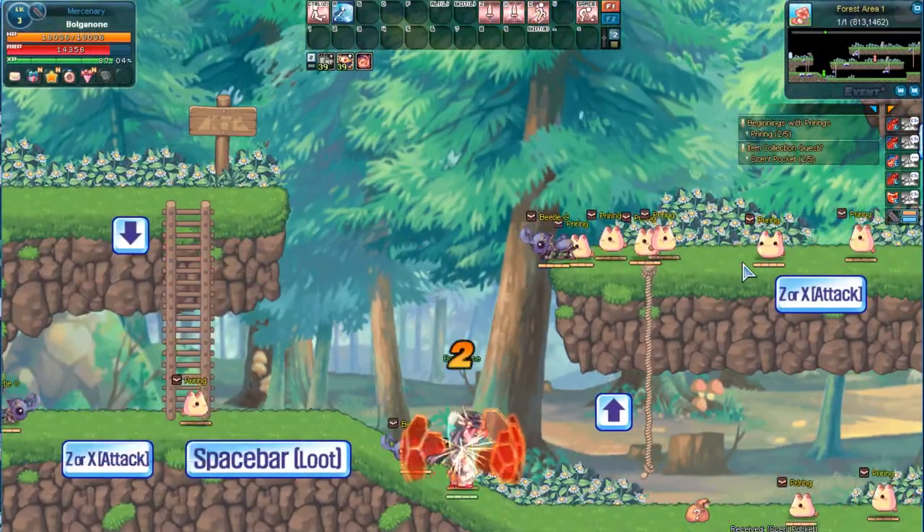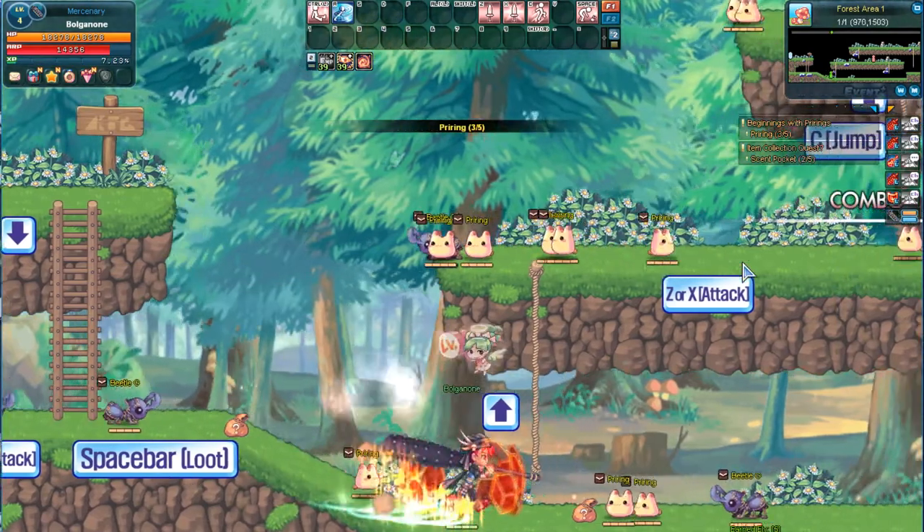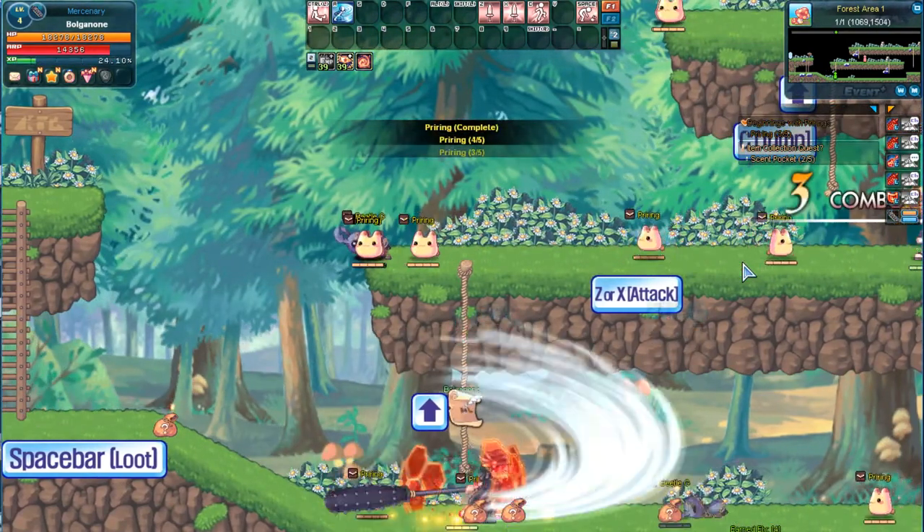During quests, you'll need to pick up quest items. You can pick them up by hand, one by one, with the default key, spacebar.